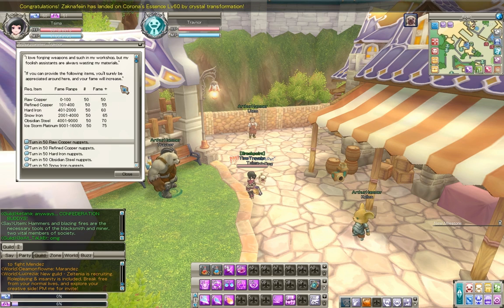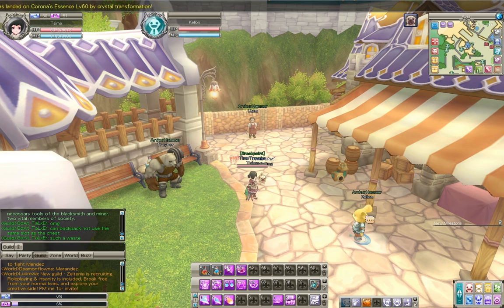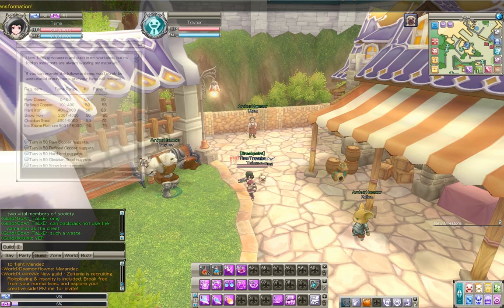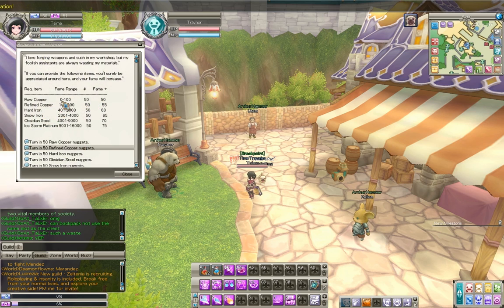When you first go to turn in fame items with a particular Aion fame group, you have to start at 0, because your fame will always be 0 when you first start. We can't talk to this guy over here, because the lowest tier for fame he has is 101, so until we have 101 or more fame, we can't even use this guy at all. So we're forced to use this guy — he takes raw copper for the first tier.